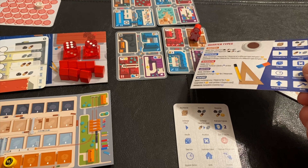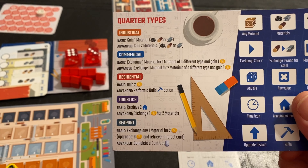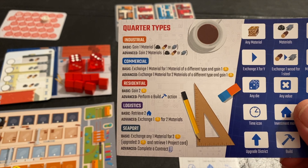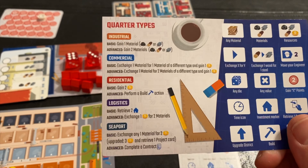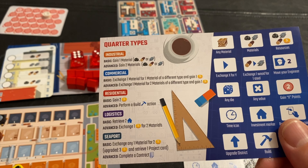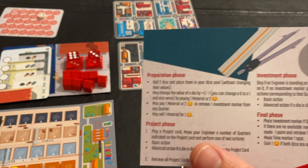If you have the advanced action — meaning you spend the die value listed at the bottom, so five or six — you get the advanced result, which is double. Commercial districts, the blue ones, let you trade resources one-to-one and gain a dollar; the advanced version is one-to-two plus a dollar. Residential gives you two dollars for the basic action; the advanced lets you perform a build action, where you spend the resources to place a marker on the building. Logistics lets you remove two investment markers and exchange one coin for two materials, which is a quicker way to get materials. All symbols and phases are listed right there on the reference cards — very handy.